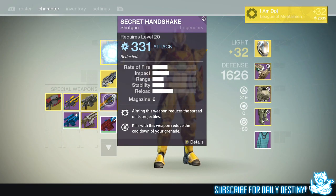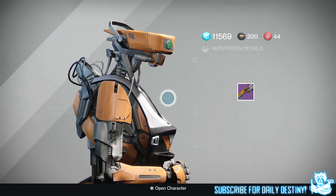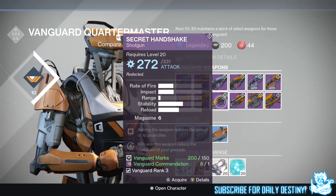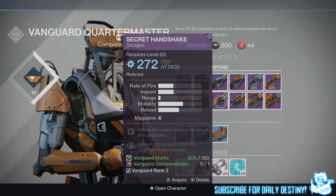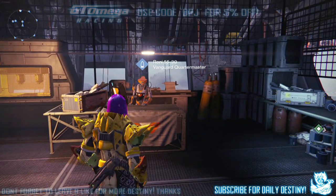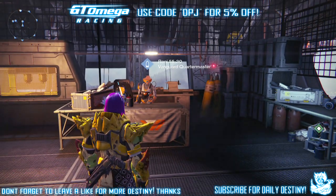The shotgun I use is the Secret Handshake. I am actually in love with this shotgun — there are a lot of benefits to it, it's quite easy to obtain, and it's just a beast in crucible and iron banner. You actually get this from the Vanguard Quartermaster. It costs 150 Vanguard marks, one crucible commendation, and you need to be Vanguard rank 3.